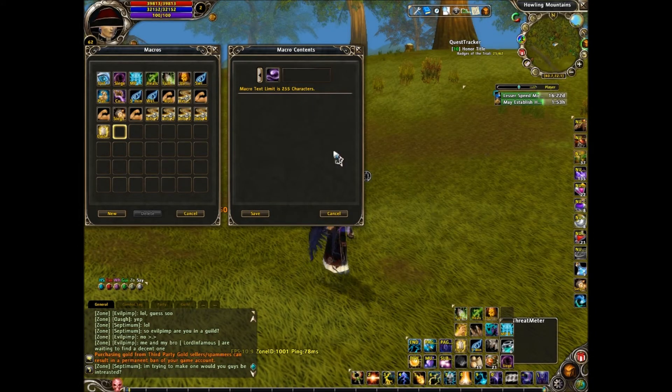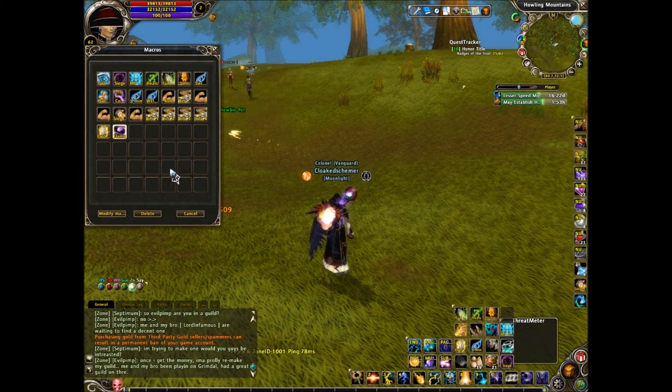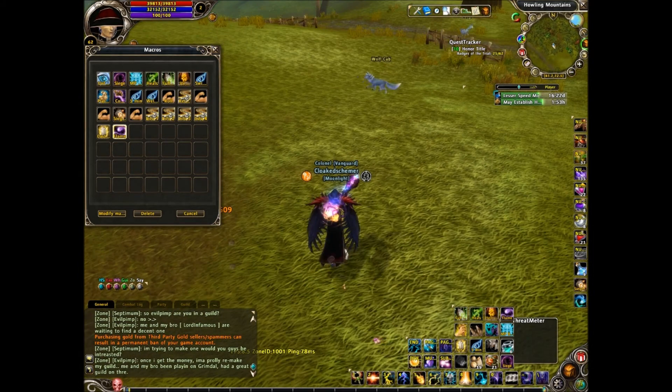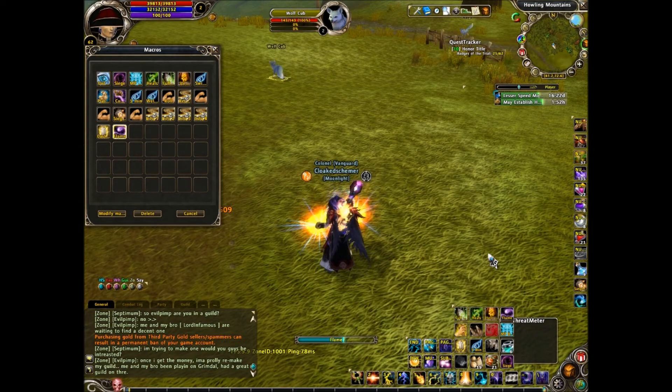Here's a good example of a single command macro. Let's name this — we'll use flame for example. We'll call it new flame. What we're going to do is type in slash cast flame. Now go ahead and hit save. We're going to drag this to my hotkeys. When I target a monster and press that, it will cast flame.